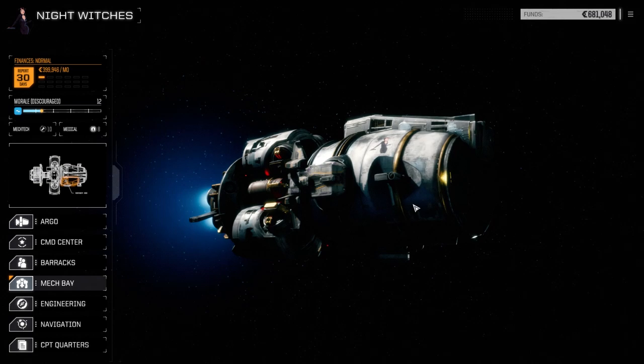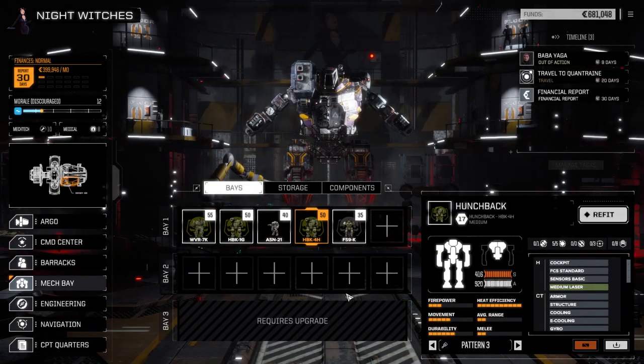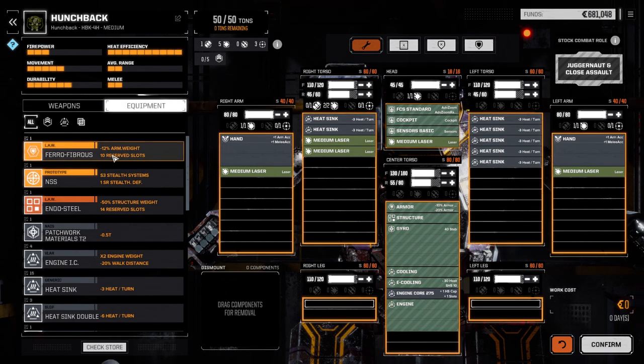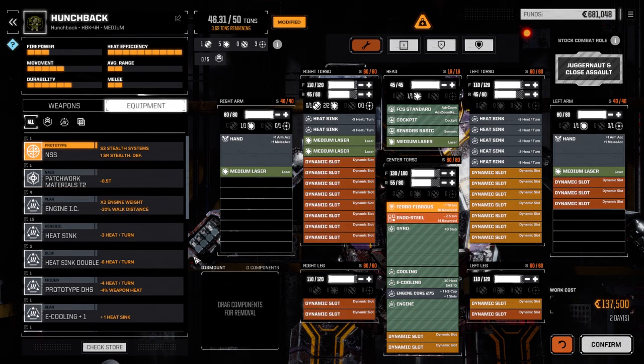We were talking about the Hunchback 4H and how it's woefully underpowered with the five medium lasers - we're having problems with it. I'm thinking there's a couple of things we can do with this guy. First thing I want to do is go to equipment; this is the guy we're going to work on today.